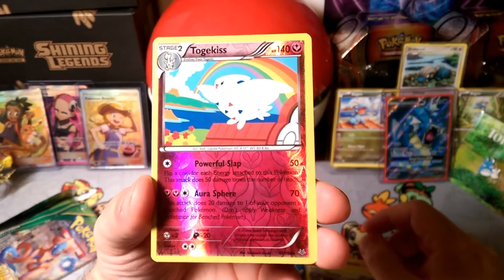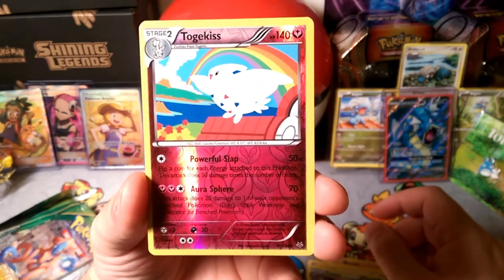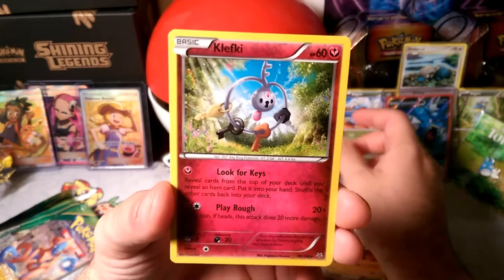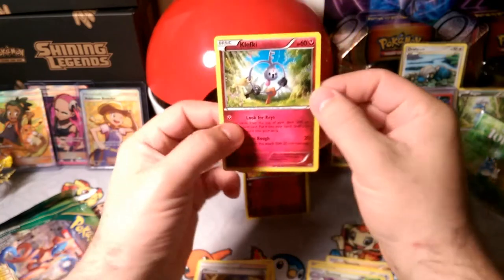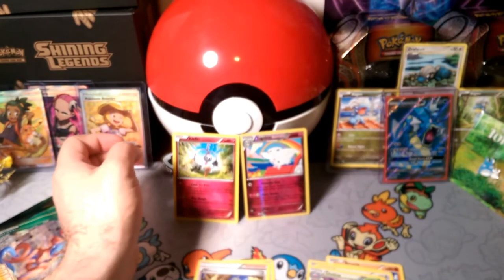That Powerful Slap is a rare Togekiss — very, very nice looking. And our rare is a Clefki. Looking for my keys, where are they at? Reveal the top cards from your deck until you reveal an item card and put it into your hand. So there we go — double fairies today: Togekiss and Clefki. That's pretty cool.